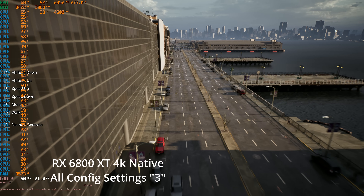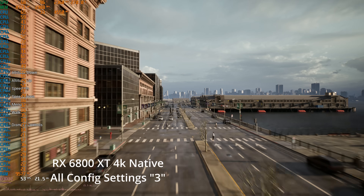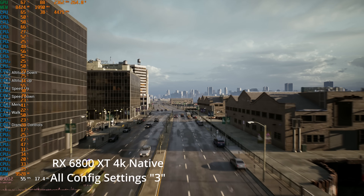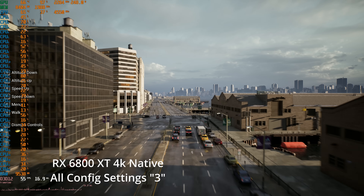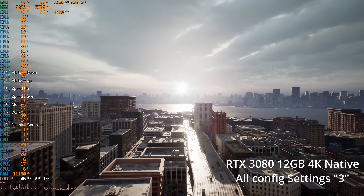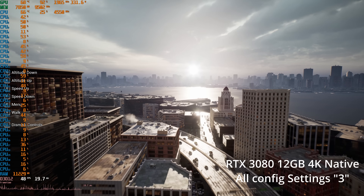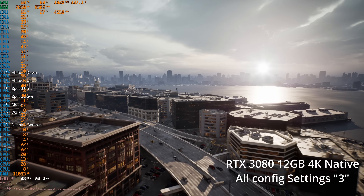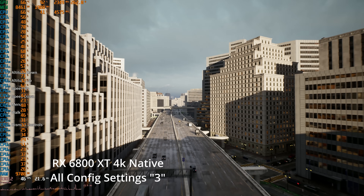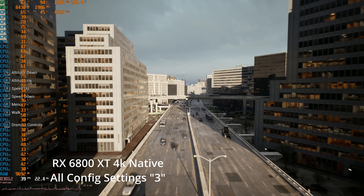Now it looks like, depending on the scene, our frame rate can be quite a bit better. Like flying down this street, we're up around 50, 55. And this is native 4K. So honestly, I feel like the GPU is capable of performing pretty well here. It's really all of this city simulation that's causing our problems. But let's go ahead and see how the super resolution performs on this GPU.